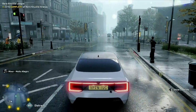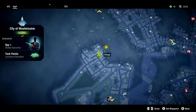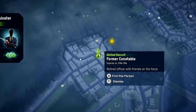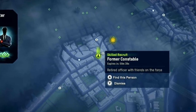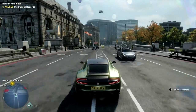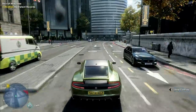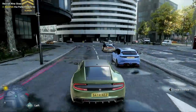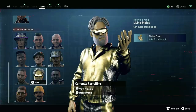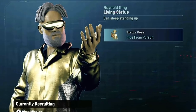Rather than prowl the streets all day, Bagley — the game's AI — will occasionally point out high-value recruits on your map with bright green icons. Keep in mind these recruits are only marked for a limited time, so if you see someone you're interested in, I recommend setting a waypoint, heading to their location, and at least marking them as a potential recruit so you don't lose them. And when you do see someone who clearly stands out, scan them to see what they can do — like this street performer who can evade any Albion pursuit by posing as a statue.